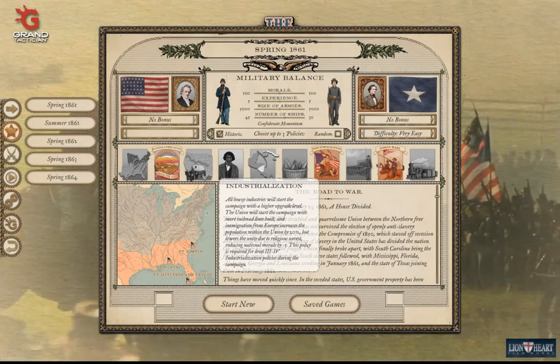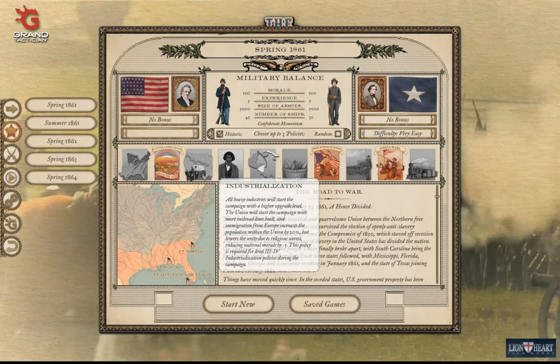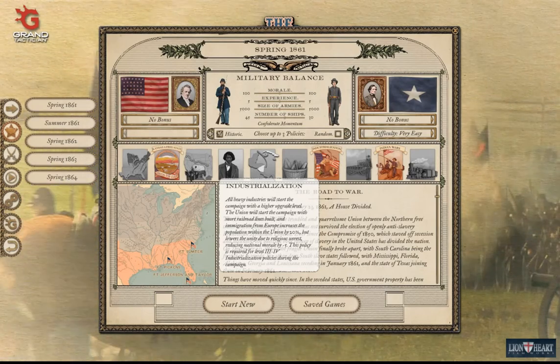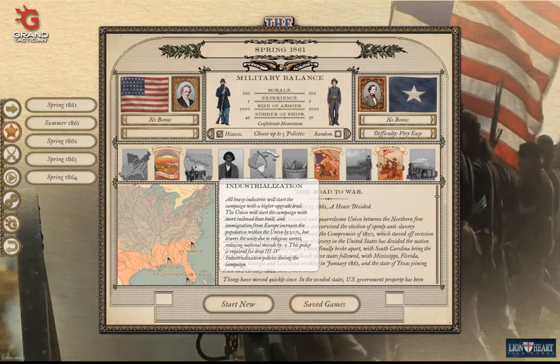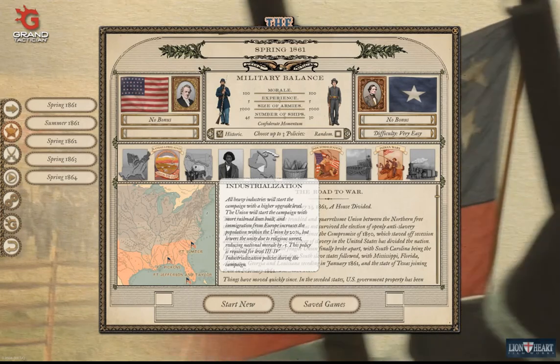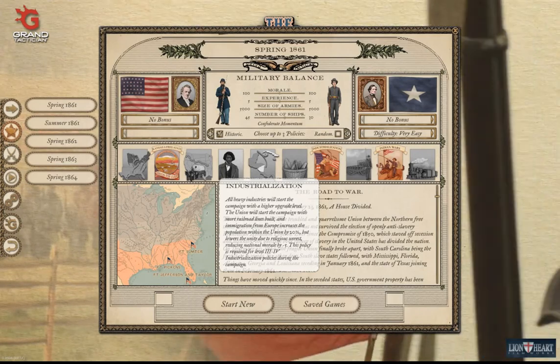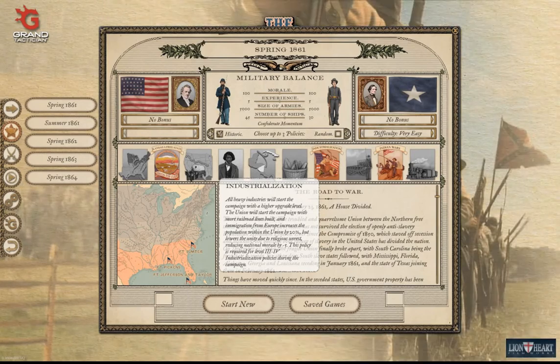Industrialization: all heavy industries will start the campaign with a higher upgrade level. The union will start the campaign with more railroad lines built and immigration from Europe increases the population within the union by 20 percent, but lowers unity due to religious unrest, reducing national morale by minus five.